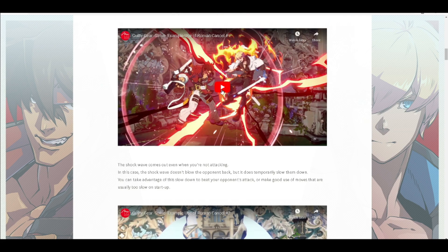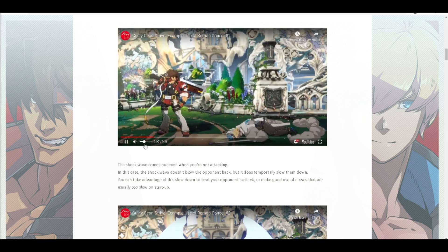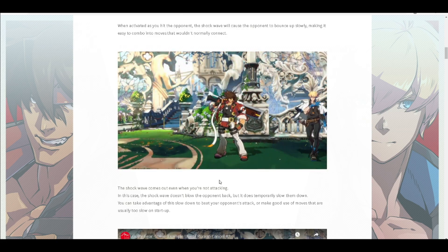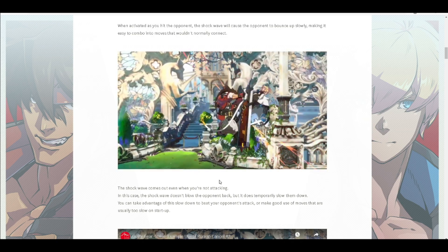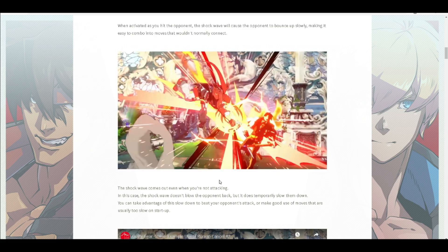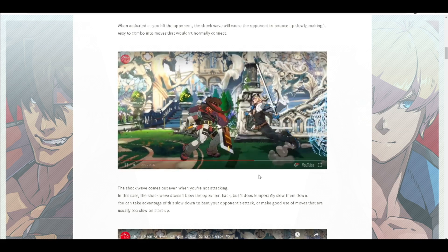They go over all the different ones. The red RC has a little shockwave to it. You can use it to juggle — it slows down the enemy. It's interesting the way it works; it kind of reminds me of Beelzebub's karma, that little black hole — the way it bounces the enemy in the air and then makes them slowly fall down. It's really cool; you can use it as a combo tool.